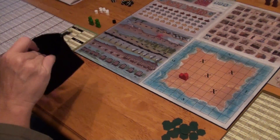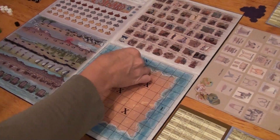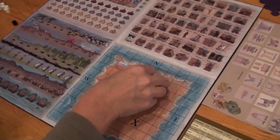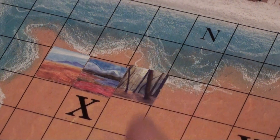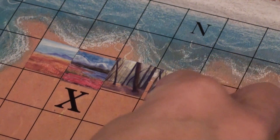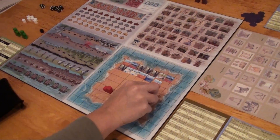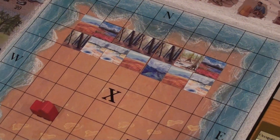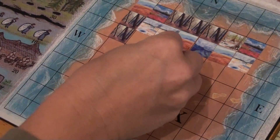Now she will randomly draw the terrain tiles and begin placing them on the land tiles. The ocean and beach always exist, so you skip those. Our first terrain tile drawn was the plains, then tundra and forest. She is placing the terrain tiles over the X's, which designate the possibilities of where the village could go. Since it's already determined, those other X's are now useless.